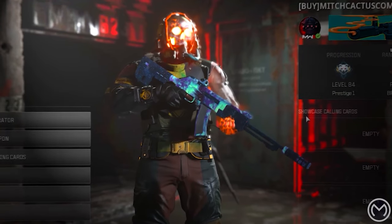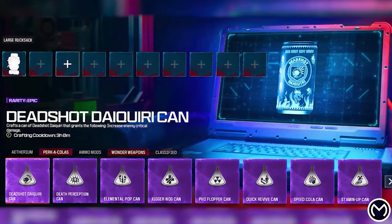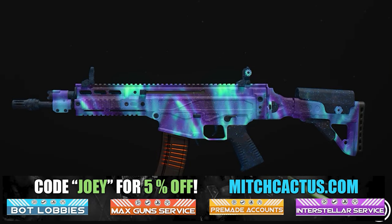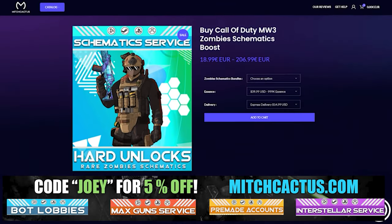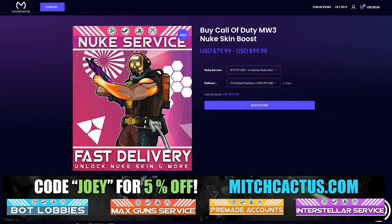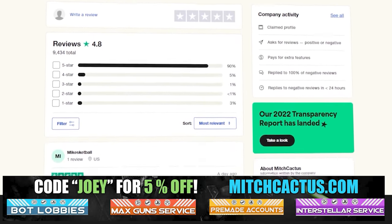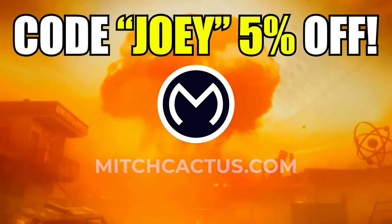Just quickly, let me tell you about my sponsor, Mitch Cactus. You can get all schematics, all cases, everything in Modern Warfare 3 Zombies unlocked for your account right now, ASAP. There are so many other services including camo services, cod points, nuke skin, bot lobbies, pre-made accounts, all weapons max, and everything like that. Go ahead to Mitch Cactus and use code JOY for 5% off. You can check over 15,000 customer reviews on Trustpilot. Now let's get back to the video.